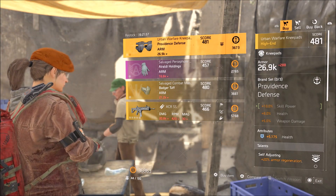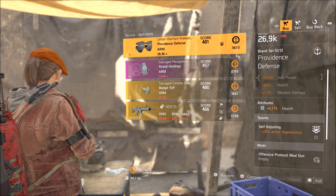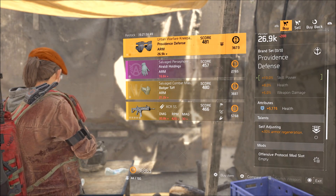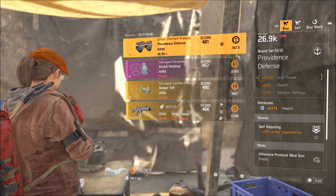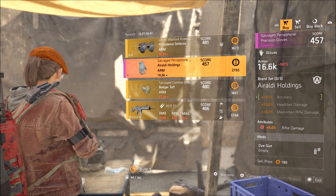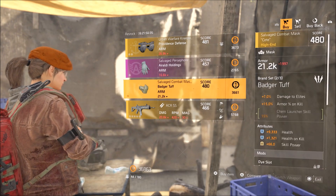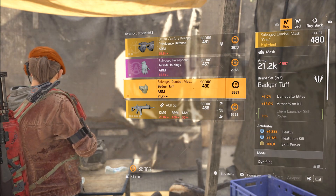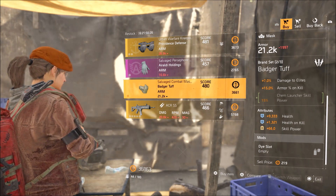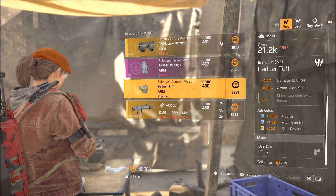Let's see what this vendor has. He has knee pads at 481 with 20% armor regeneration — that's actually not a bad perk, definitely something to consider, but outside of that the health isn't great. So if you're not after the armor regeneration, this is something you can skip. This one has rifle damage at 9% — if you use rifles it's not bad, but again probably not worth it. The Badger Tough Mask has 9000 health on kill, 1321 skill power — it just hasn't rolled very well so there's no reason to have this.